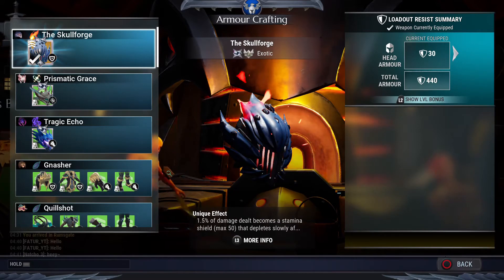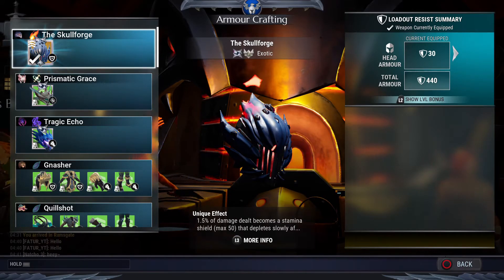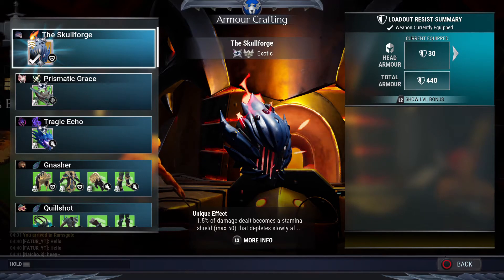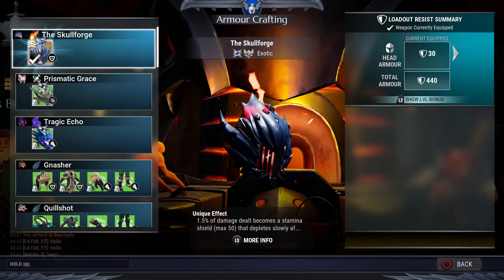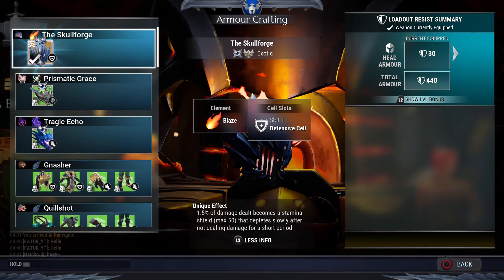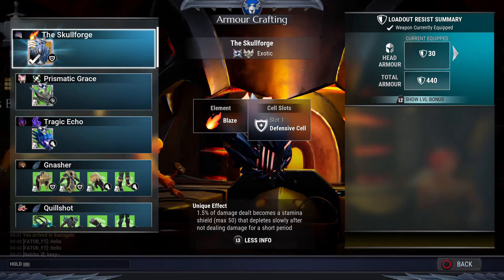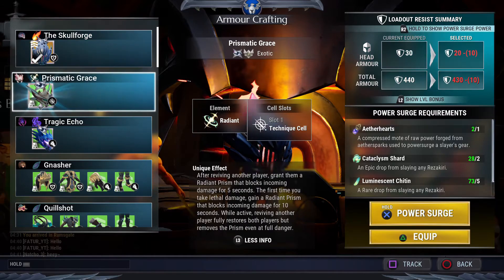Let's get into the armor. First I want to talk about the Skull Forge — this is a helmet and it's really good because it has a defense slot. It has a unique effect: 1.25% of energy still becomes a shield of 50 that depletes slowly after dealing damage for a short period. This is an exotic helmet so it's hard to get.